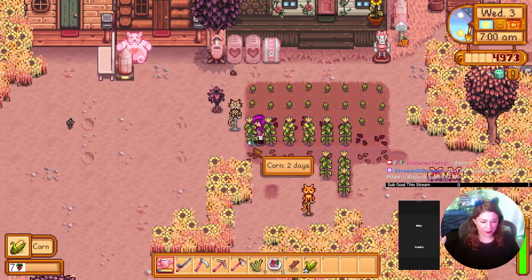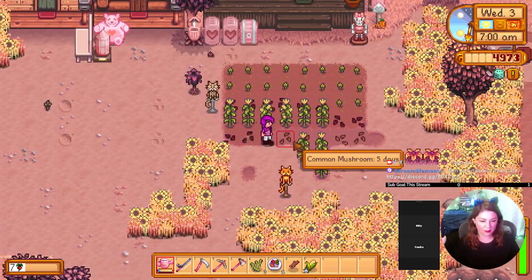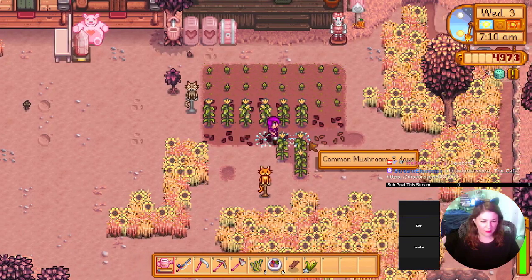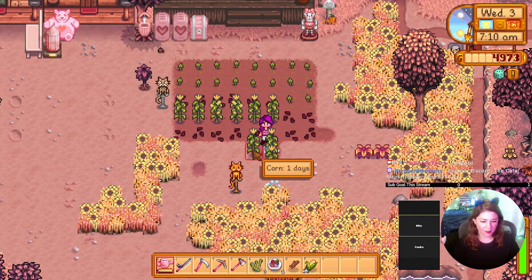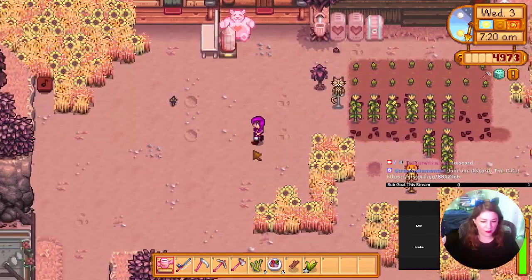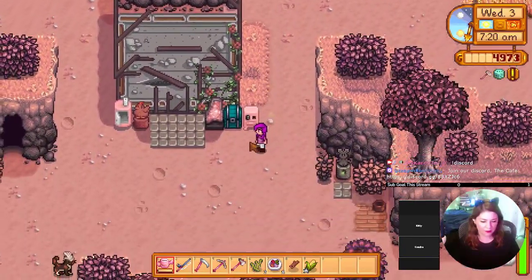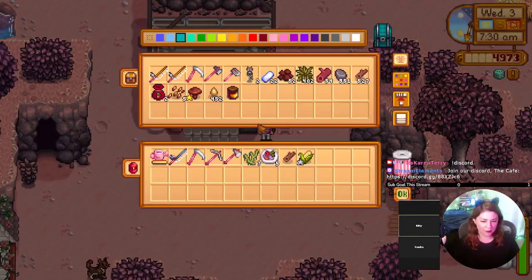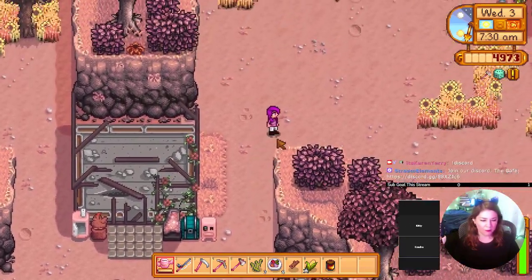After I catch those two fish, I have to make a noogle for myself. You can help get down the mines if you want — if you like fighting. We need a fire quartz. I think you can find that in the mines, on the lower levels.